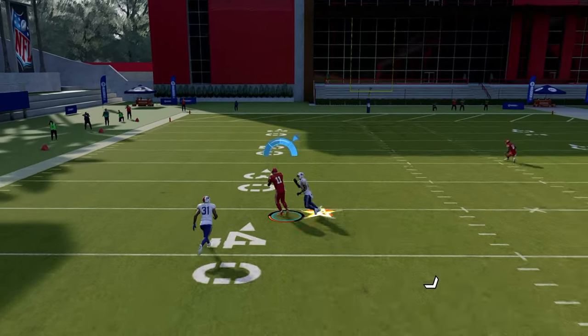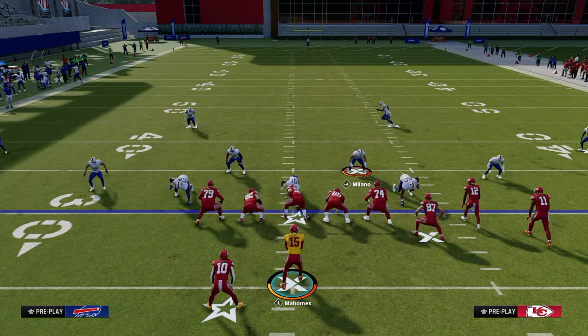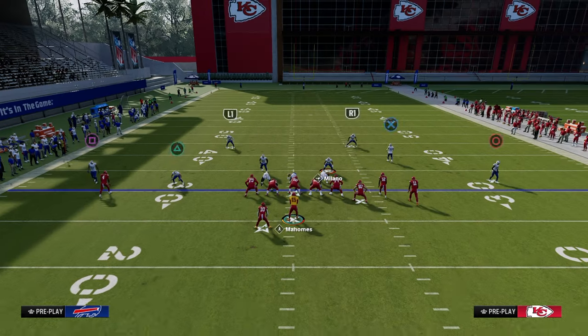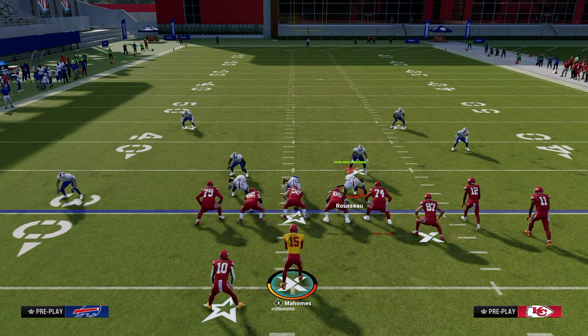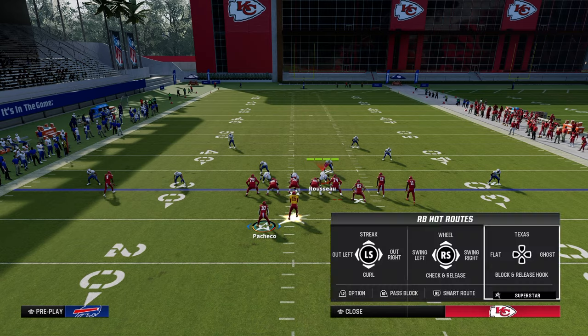You see how there's that little pocket right there that we can kind of hit in the defense. This is a very effective Cover 3 beater. If we think about this practically — what are they going to have to do to stop this? The user is going to have to run with that post route more than likely, which is going to open up this backside drag.